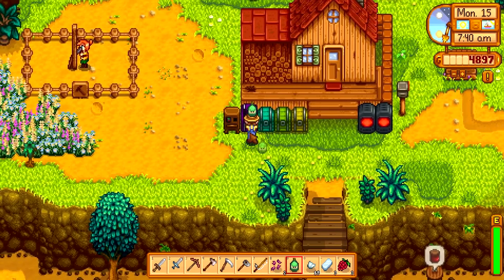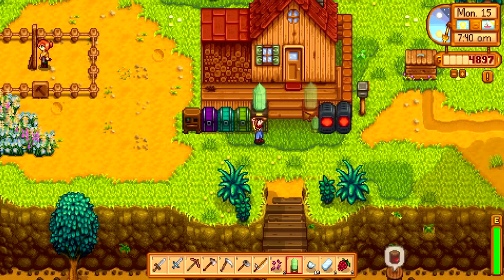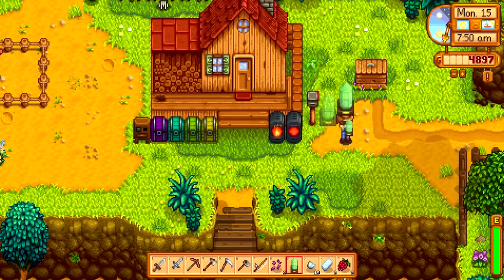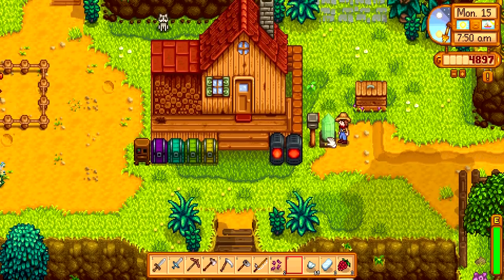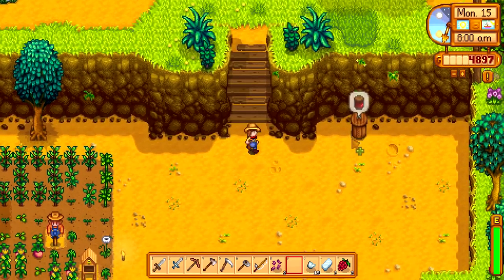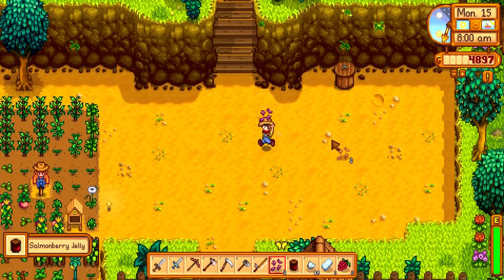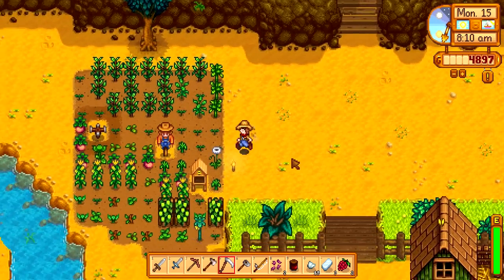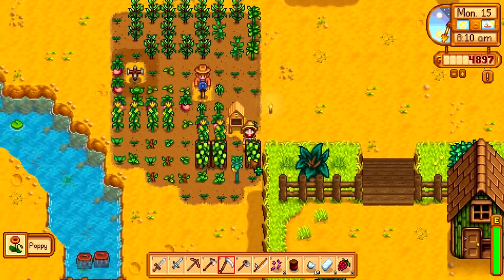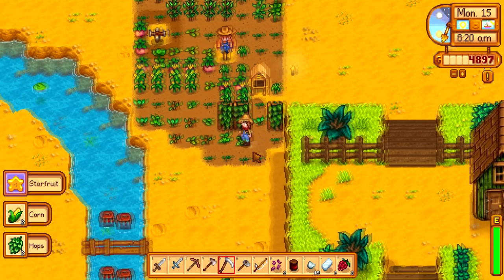I didn't even test out the singing stone — I'm sorry, friend! What do you do? Oh — it can work kind of like a doorbell! Cool. Let's grab some salmon berries and take a look at the farm. The poppy is ready — okay, this needs to be harvested with the scythe, which I don't think it used to be. Did it used to be like that?